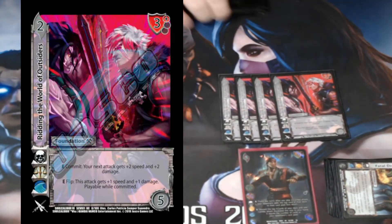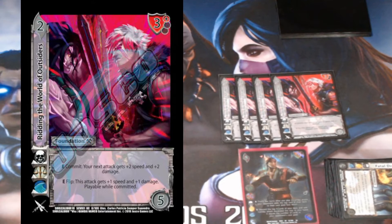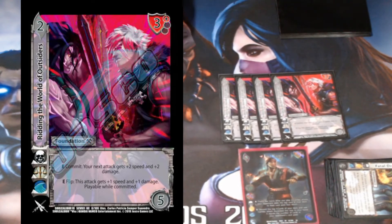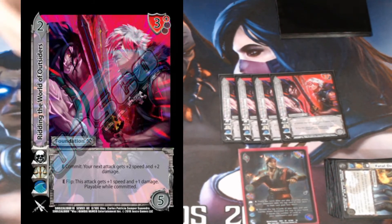We're playing four Ridding the World of Outsiders. This card is insane inside of Liu Kang because our best attack is a multiple, and Ridding the World of Outsiders just works with multiples — plus two damage to the next one. That next one will discard itself, so it doesn't feel bad committing the foundation. Normally committing on a multiple means your turn is probably over, but in Liu Kang with Windmill Punch, that's just not the case.